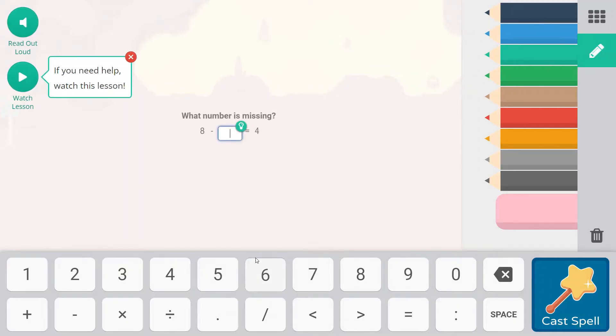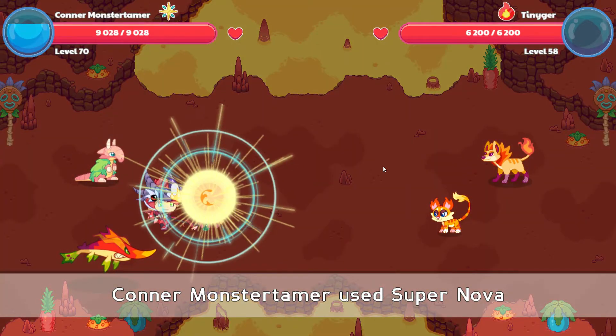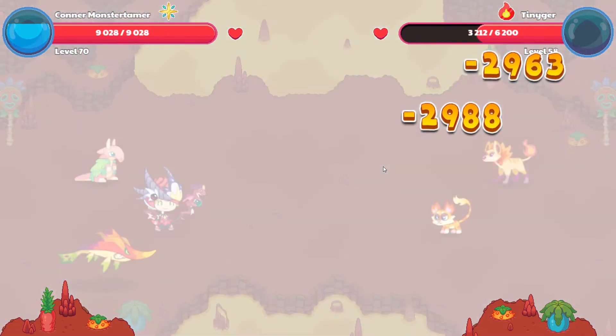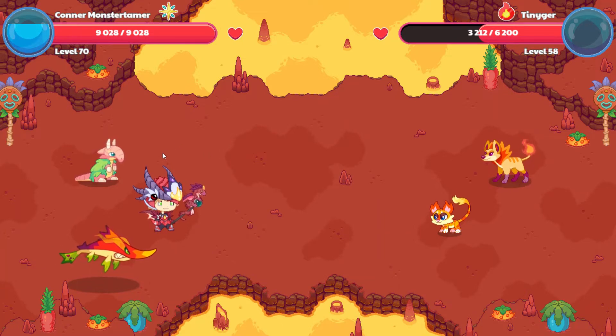8 minus what is going to equal 4? 4 is going to equal... 4 plus 4 equals 8. We are going to be reviewing skills and going for finishing up skills and leveling up skills today as we review.